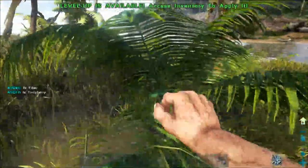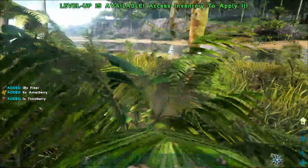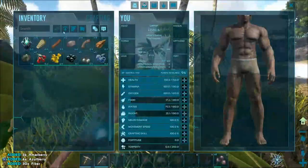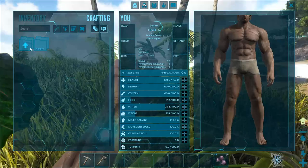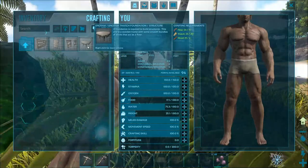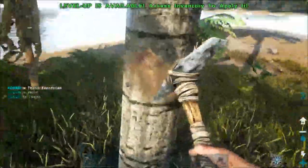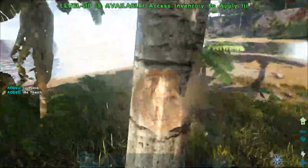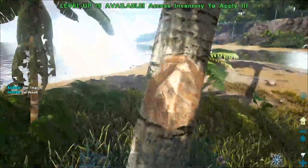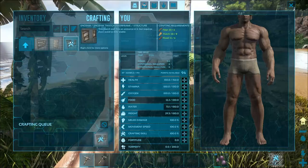Another important resource is Fiber — you can see it building up. Fiber is a basic material you'll need early on to craft specific items. Hit Tab, go into Crafting, scroll up to Structures, and you'll see Thatch options. Double-click on them to craft — it tells you in the tooltip what you still need. Make sure you meet the crafting requirements shown on the right side of the screen.